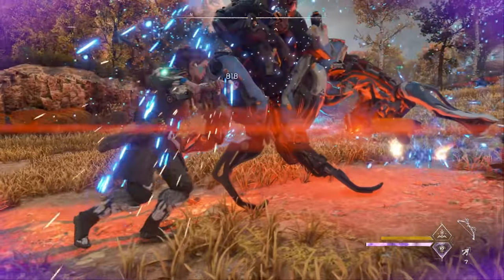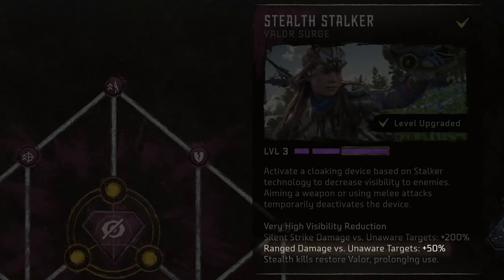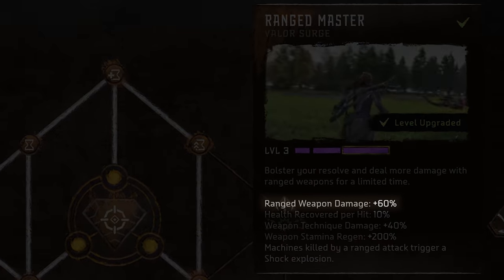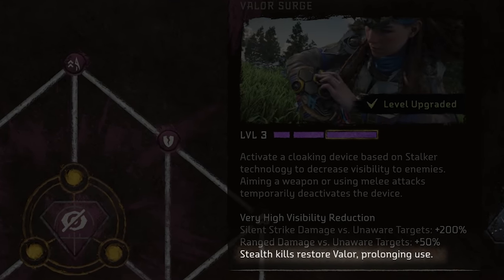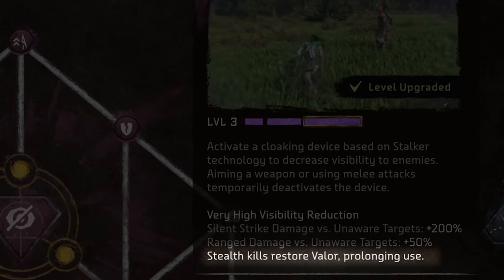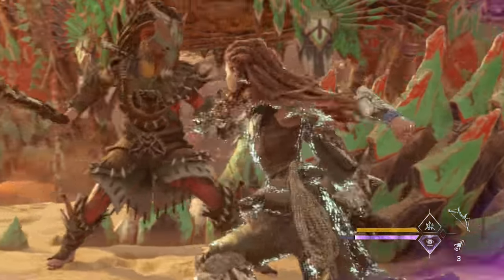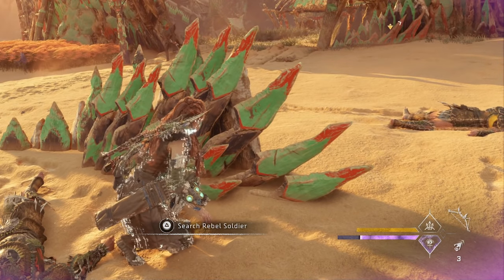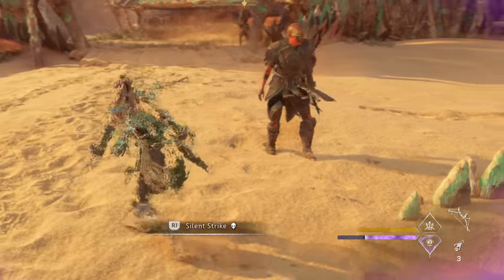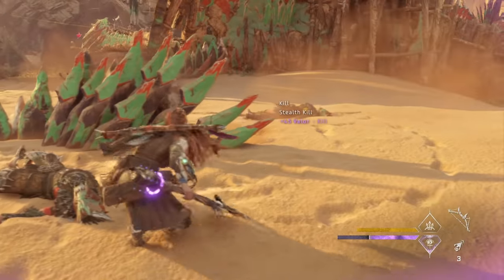Stealth Stalker does exactly that: it turns Aloy almost invisible to reduce visibility to enemies while also boosting the damage done to targets that haven't noticed you yet. That boost is most significant for using silent strike, but it also gives a nice boost for ranged damage as well, which is very similar to Rangemaster. At level 3, the ranged damage boost maxes out at 50%, which is almost as high as the 60% Rangemaster gives you, so you can use it to create powerful opening shots similar to Rangemaster. However, at Stealth Stalker level 3, you also unlock the very powerful ability to restore valor each time you kill an enemy, which extends the use of Stealth Stalker. You can see how stringing kills together will allow you to stay in the cloaked state for a very long time if done correctly.